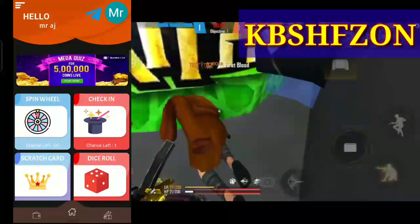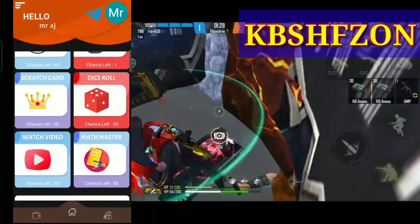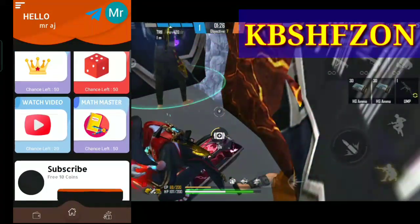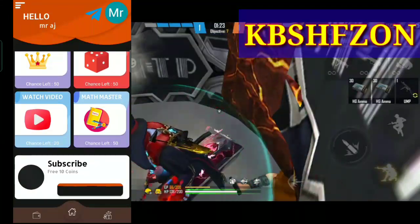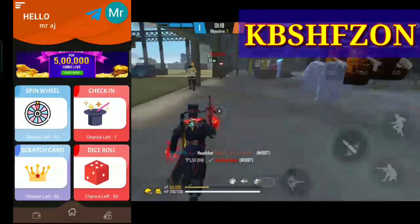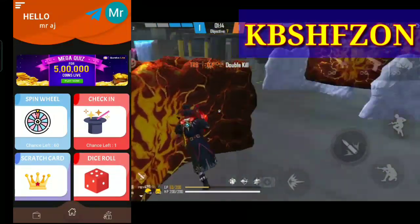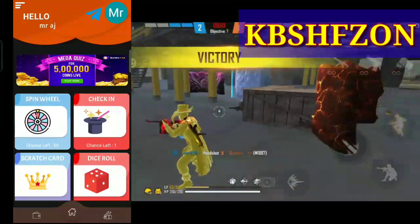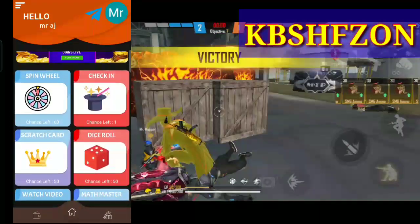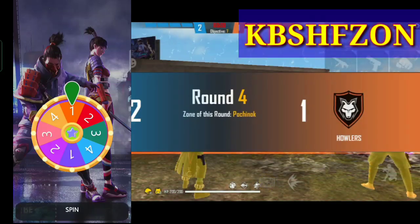There is an interface with options like spin, check-in, scratch, dice, and watching videos. You can use every option. The main option is the spin option. You can use daily options. Every single spin can make use of $20 worth of coins.